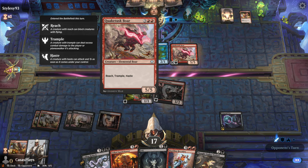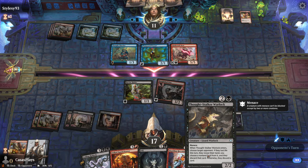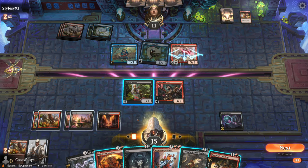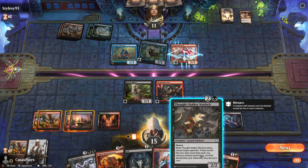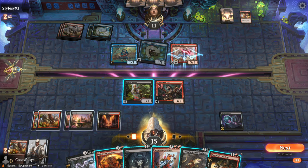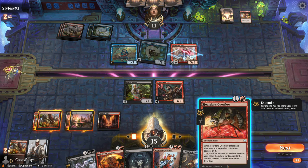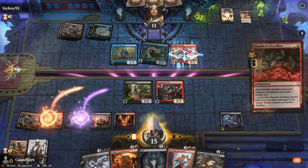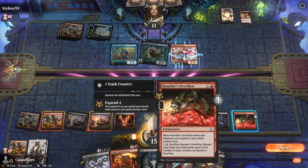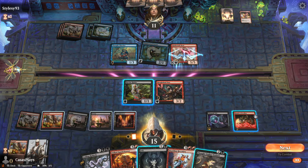Quake Tusk Boar has Reach, Trample, and Haste. When it enters, choose a target opponent — if they lost life this turn, they reveal their hand. Expend four, put a Stash Counter on it. Sacrifice, discard your hand, then draw cards equal to the number of Stash Counters on Hoarder's Overflow. Wow, that's kind of crazy.